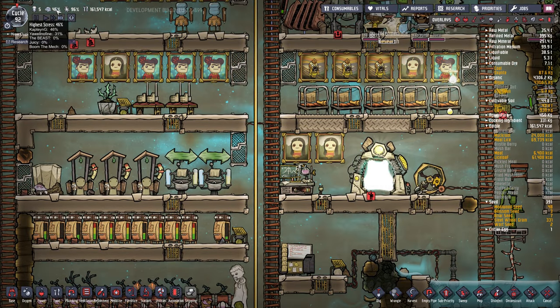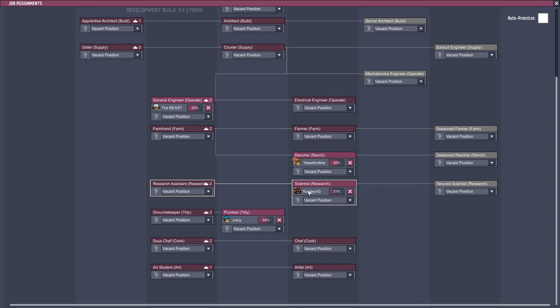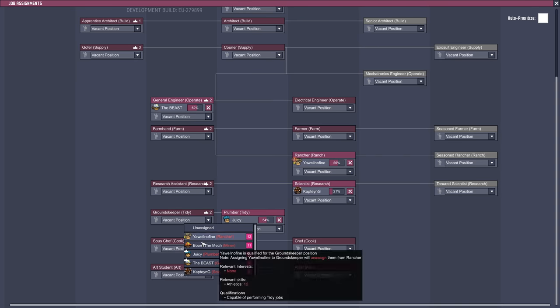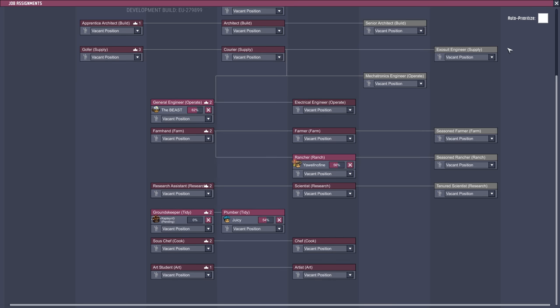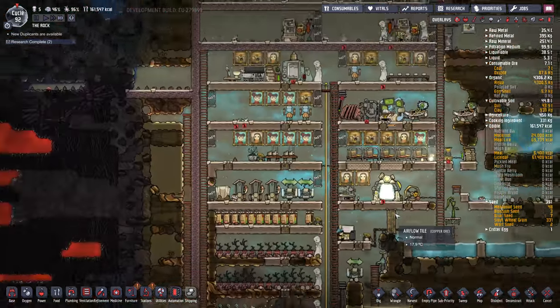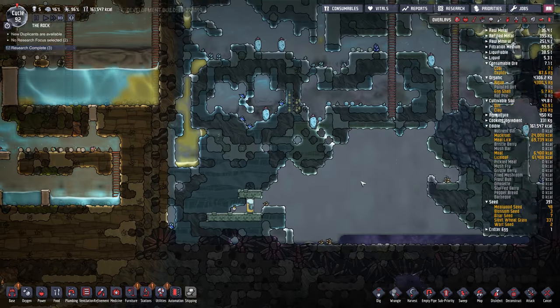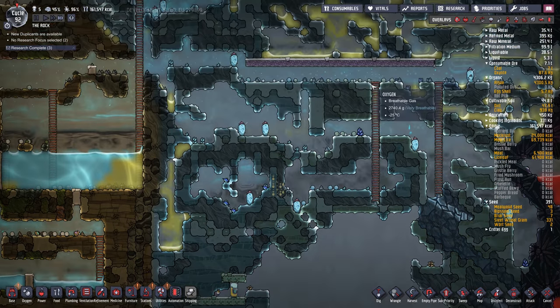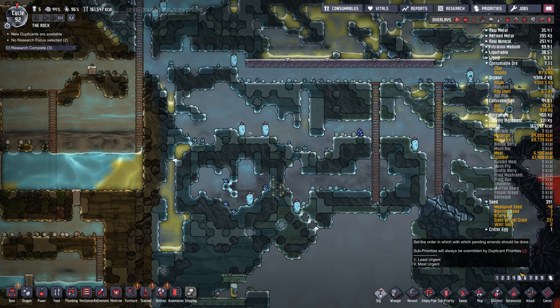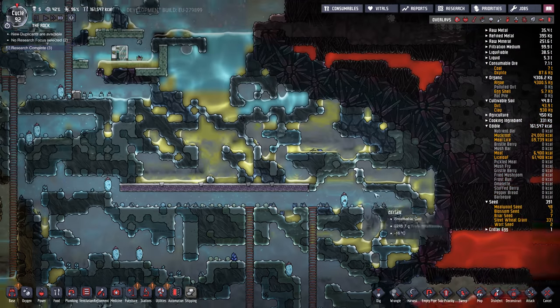I stress. How's Captain G doing? We want to get Captain G through that job. It's taking a while. Actually, I don't need them there at all — let's move them back to something else. Tidy. I think things are somewhat sustainable now, as long as the sleet wheat is enough. With all this sleet wheat I think they'll be sustainable in terms of food.